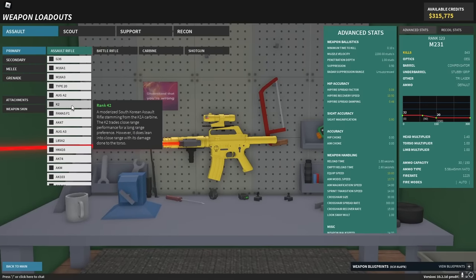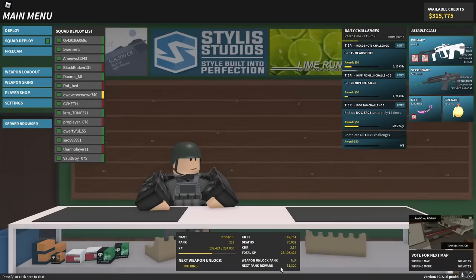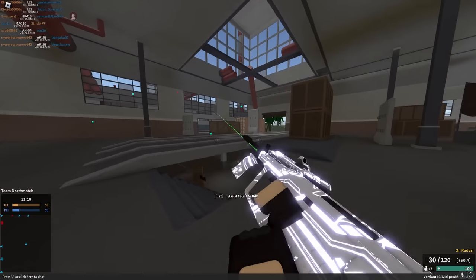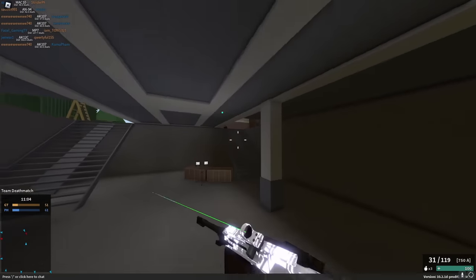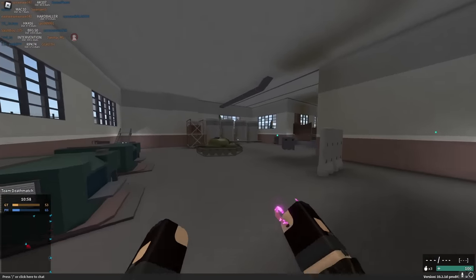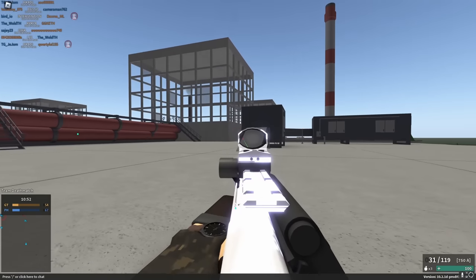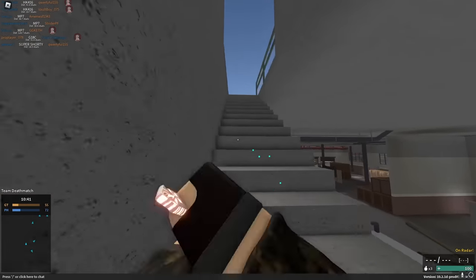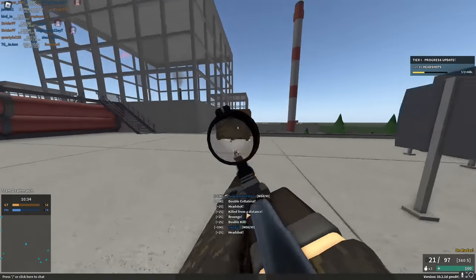The next thing I need to talk about is probably the one you were all thinking would be the most important, which is ranking up. Every time you rank up, you get some credits, and the higher your rank the more the reward. Right now I have a 1,300 credit bonus. Obviously as you get to a higher rank you're going to get more credits, but it's also going to take longer to rank up. However, if you're doing MVP strategies you're getting the most XP in the server, which means you're ranking up quite a bit. The score on the scoreboard is how much XP you've gained in that match, so if you're number one on the scoreboard you were the person who got the most XP in that game and progressed the most towards ranking up.